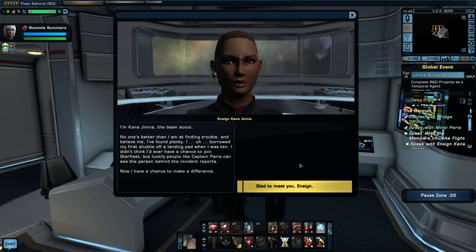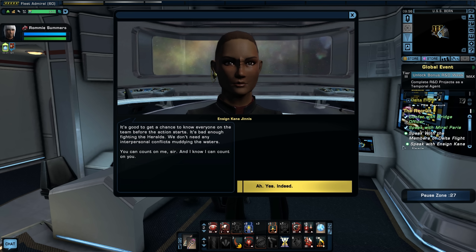We meet the team members. First is Canna Genus, the team scout — she says no one's better at finding trouble. She borrowed her first shuttle off a landing pad at age 10 and didn't think she'd ever join Starfleet, but Captain Paris could see the person behind the incident reports. She's glad to have the chance to make a difference and stresses that knowing each other before action starts helps avoid interpersonal conflict.